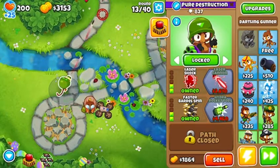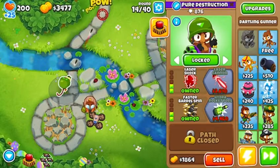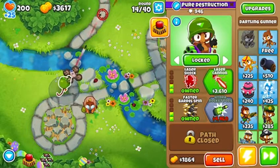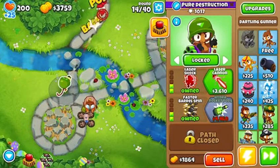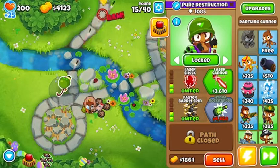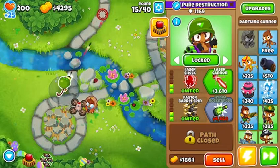Then a camo lead for rounds 41 to 50. After that, it's a camo lead fortified from rounds 61 to 70. And then after round 70, from rounds 71 to 80, it becomes a camo lead fortified purple balloon.